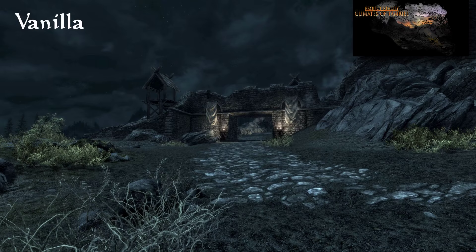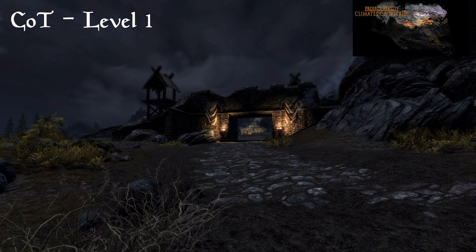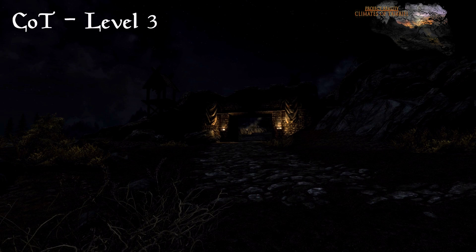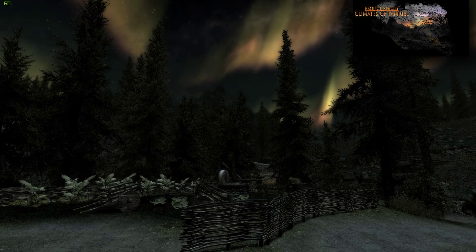With Climates of Tamriel, you get four different night levels: Default, and Darkness levels one through three. The Default is about the same brightness as vanilla but with a different color scheme. Level one would be my choice for a Let's Play. Level two is what I would personally play at — dark enough but not overbearing. Level three was a little too dark for my taste, but they all look very good using Climates of Tamriel's color palette.